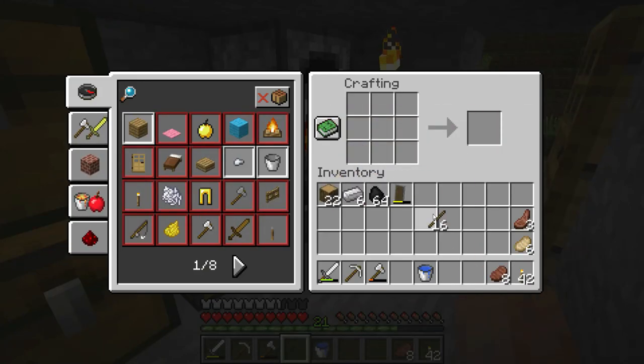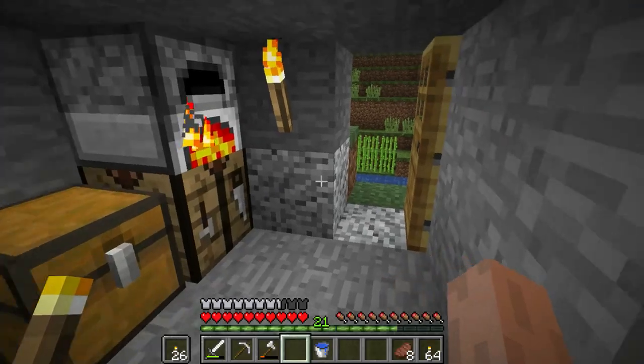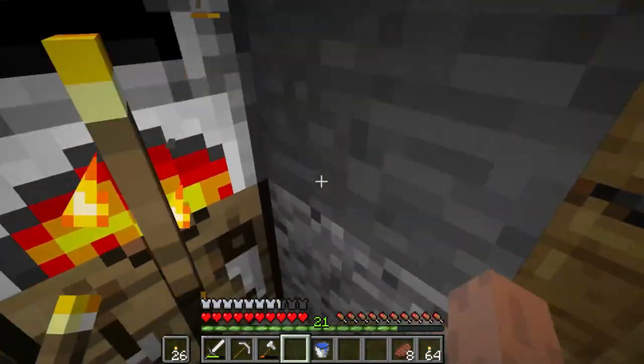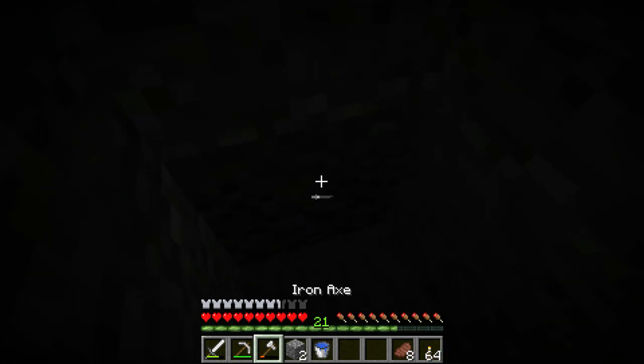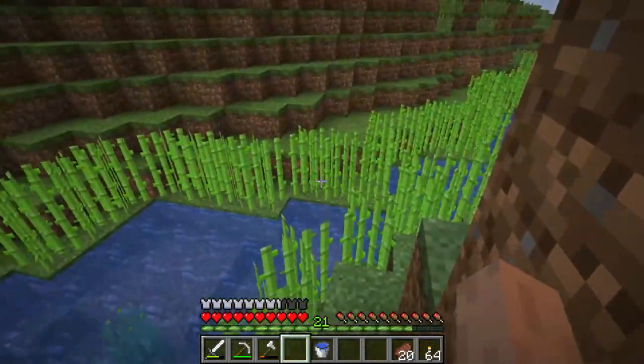I'm going to make a couple more iron pickaxes right now — there we go, got two more iron pickaxes. I'll put those right here and then make a bunch of torches. I'll put the torch in my off-hand — I got OptiFine by the way, so I can zoom and everywhere I go is a light source if I have a torch in my hand. Make sure you do have a good supply of food on you.